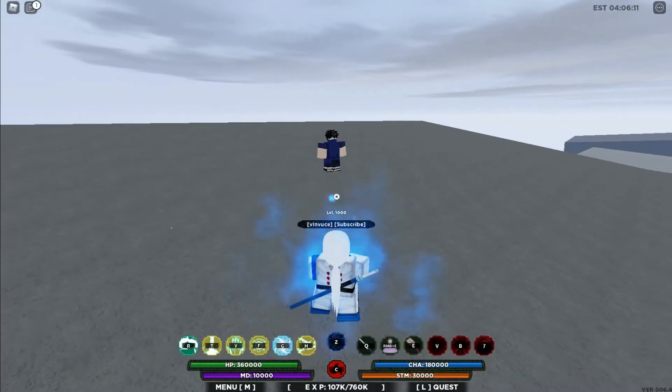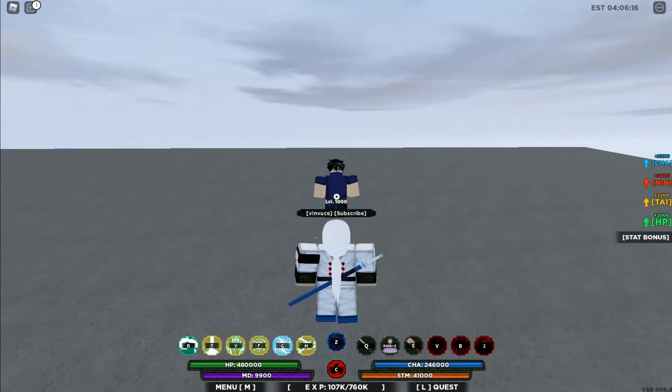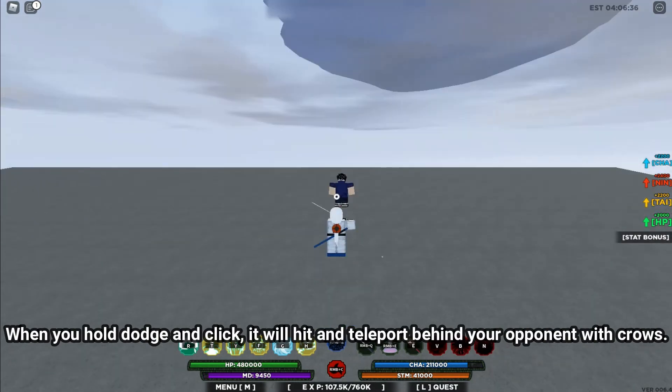Now the modes. There are currently three modes. This is the first mode. When you hold dodge and click, it will hit and teleport behind your opponent with crows.